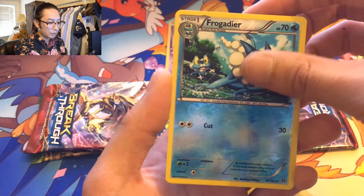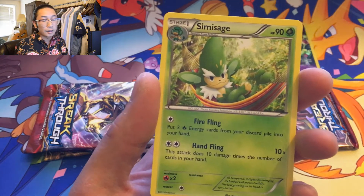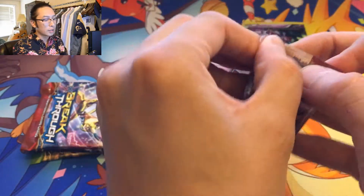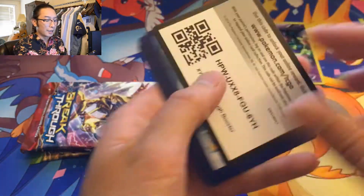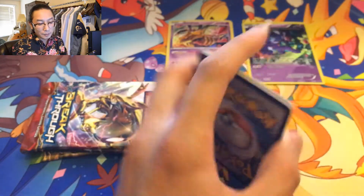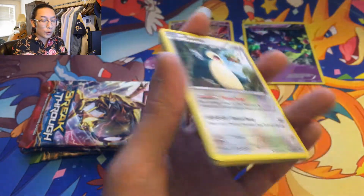Very cool reverse holo! And a regular rare Simisage hanging on a hammock enjoying his day — what a nice little Pokémon. Last booster pack of our first three-pack blister — it's very lackluster, nothing amazing. I'm heartbroken. Out of three booster bags, how dare they put three regular rares in a product that only sells three packs.